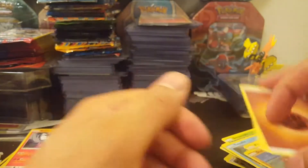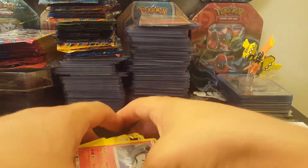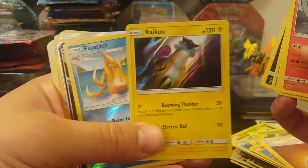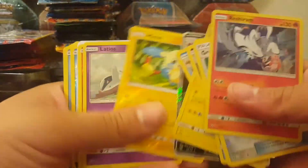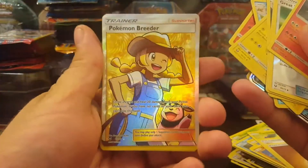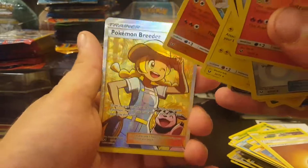So from this elite trainer box we pulled a bunch of holos. Entei was a good holo — you can't complain. Entei, and we got Xerosic GX, and Latios as well. Pokemon Breeder full art — this is a pretty cool card, it's like a golden background, and look at the texture. Overall a solid box.